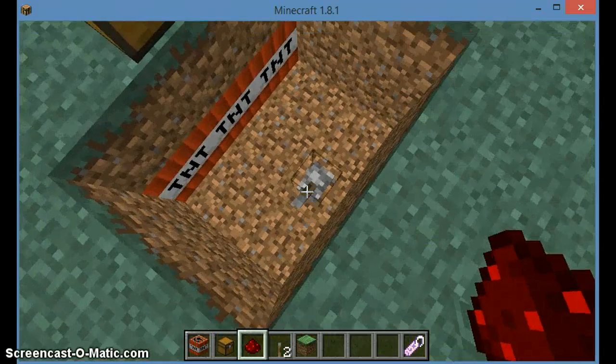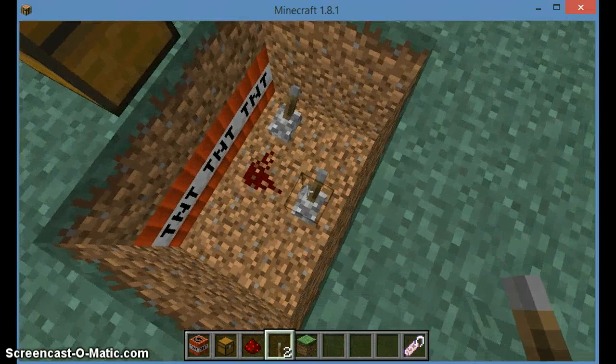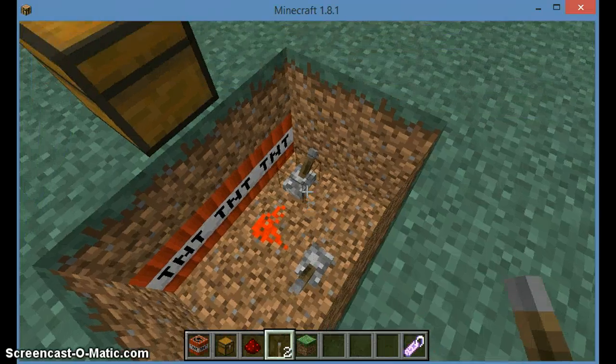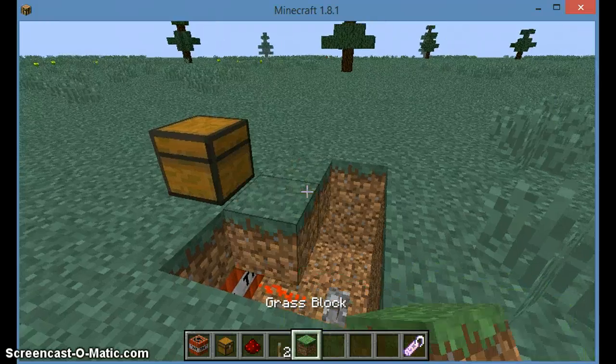Now you do that part on the TNT itself. Place two like that, then do that, break that, and then just cover the crime scene up.